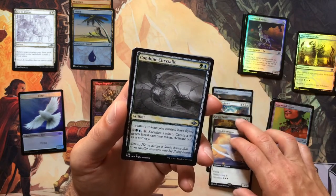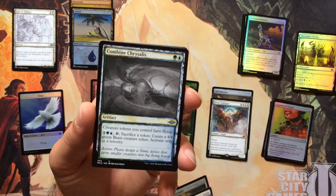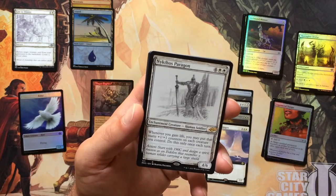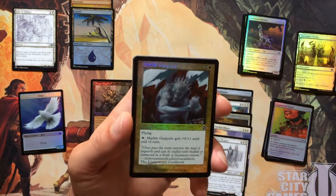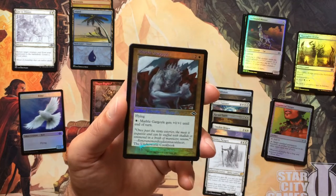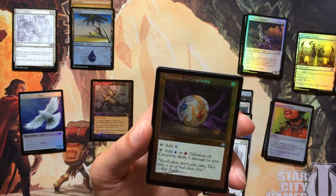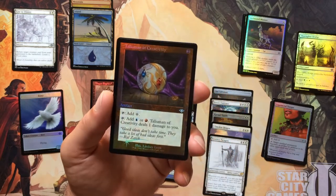We've got Combine Chrysalis Sketch. These partial color sketches look real nice. We've got another Sketch Rare: Nykthos Paragon. We've got Retro Foil Marble Gargoyle — I feel like this card is maybe the most prevalent card in the entire set; I see more Marble Gargoyles than just about anything else. We've got a Foil Retro Border Talisman of Creativity. This is an original Modern Horizons card stuffed into the Modern Horizons 2 Collector Packs — a throwback to the original Modern Horizons set.